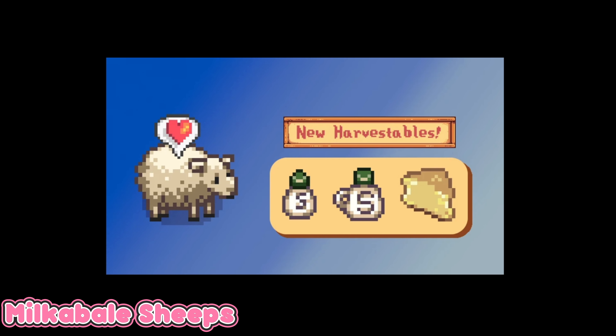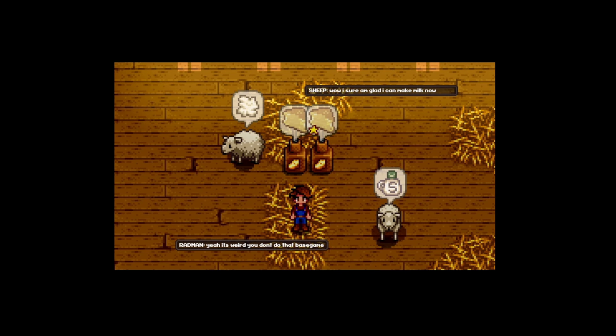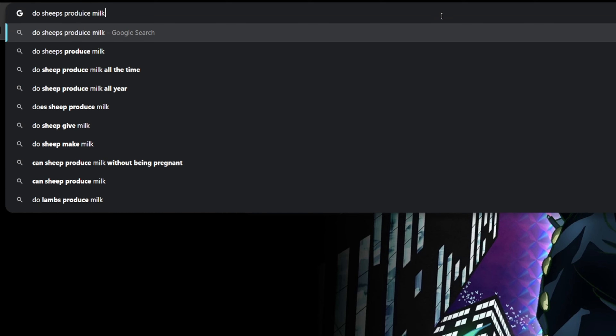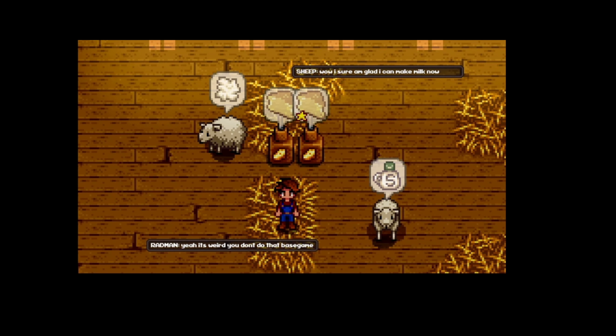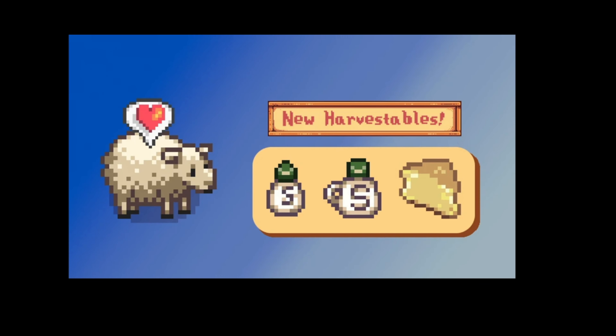The next mod is called Milkable Sheep. You can get wool and milk from your sheep. I actually googled it and sheep do produce milk! So basically this mod drops both milk and wool from your sheep — you get two things at once. And the sprite looks really nice and cute as well.